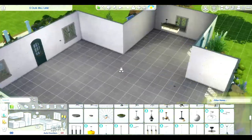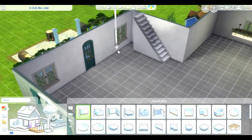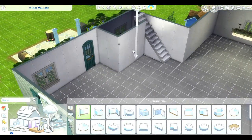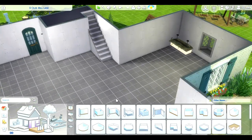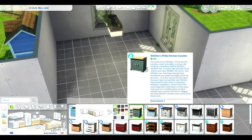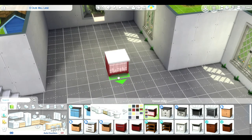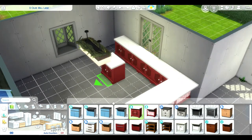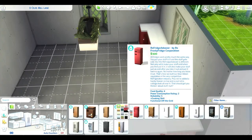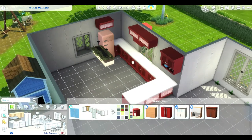I put in the stairs for the second floor. This home ended up having three bedrooms, which are all upstairs. I did this one more closed off — my Wisteria Farms build was more open concept, but I tried to make this more of a traditional country home, more cut-off with separate rooms, not the super open-concept living that's popular right now.